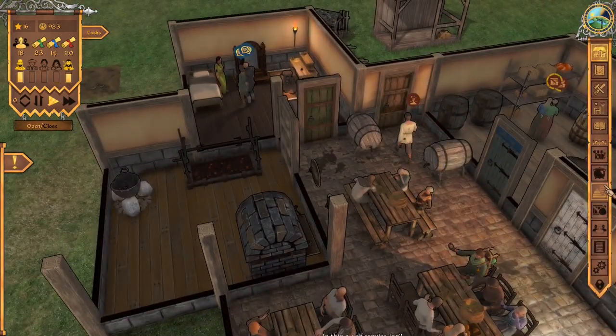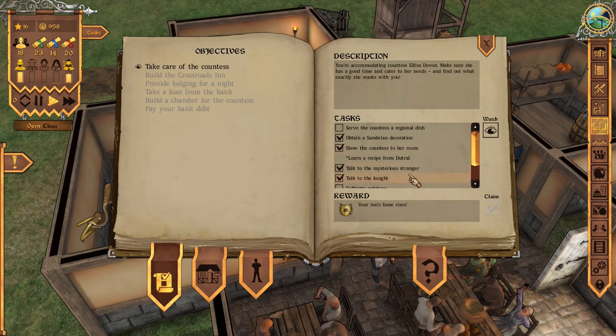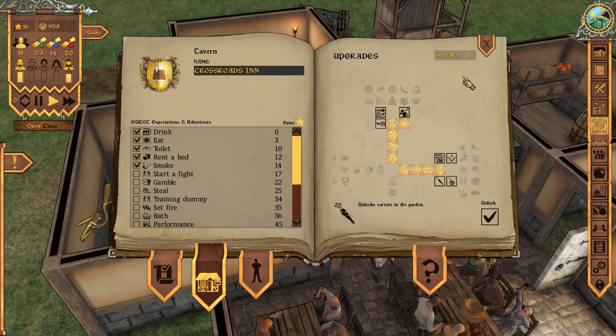I got my happy 'you did something' music. I'm remembering to check my journal at all times and claim the rewards. So guest expectations and behaviors — we have all of these covered right now. Oh, starting a fight — that's going to get fussy, that's where I'm going to need security personnel. I was also told: don't be afraid to spend the points we've got here — we've got eight points left over. I don't actually know how we generate them. What is generating these points? Is it when we check off little boxes on our quests? I'll have to check that.